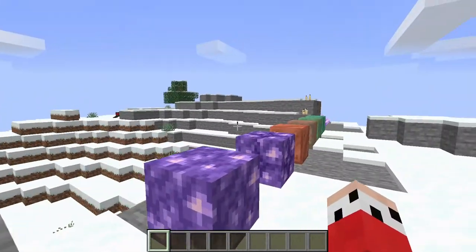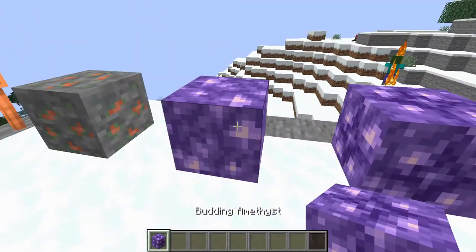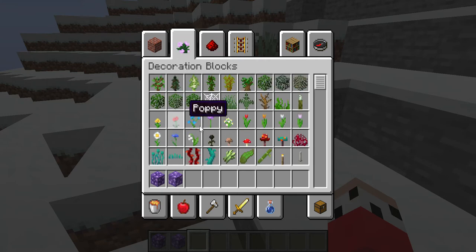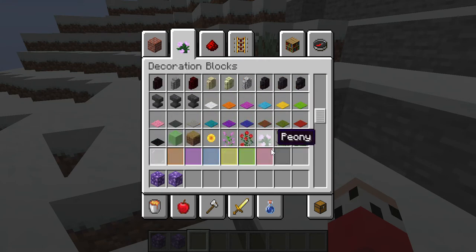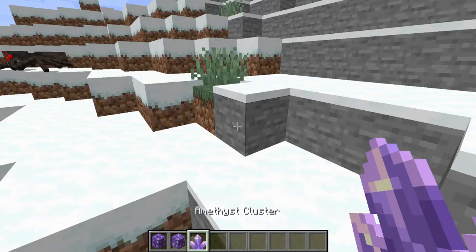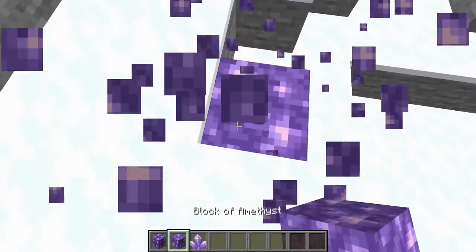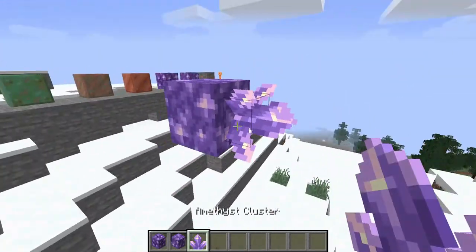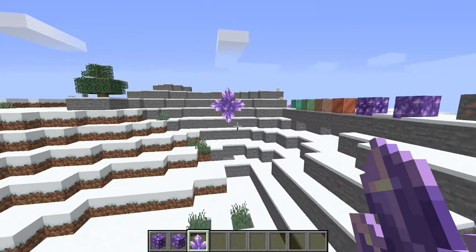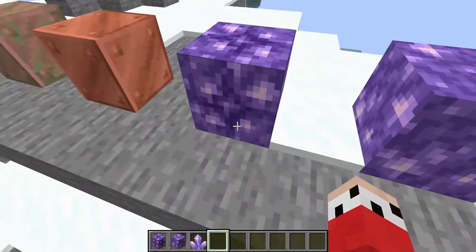Copper ore — I'll showcase that later. Now, Amethyst. This stuff is beautiful for building. I hope maybe they add like Amethyst armor, but that sadly probably won't happen. Just imagine this hanging — something like that hanging. That would be beautiful. Amethyst — yeah, I'll consider getting it.